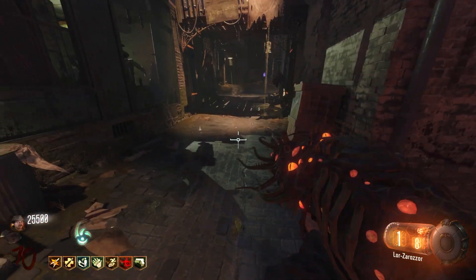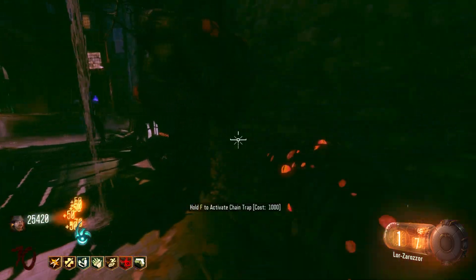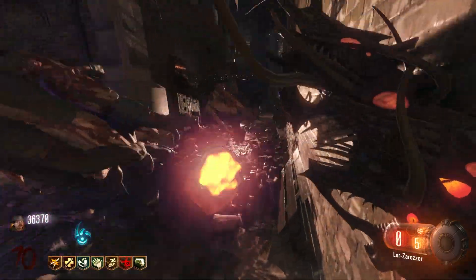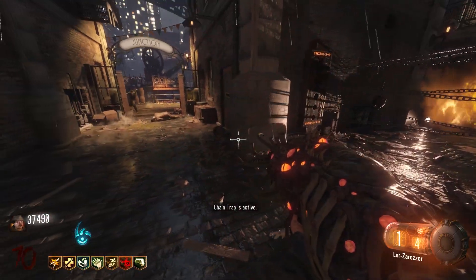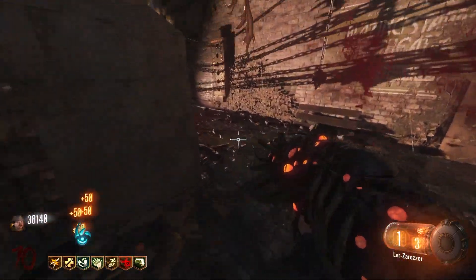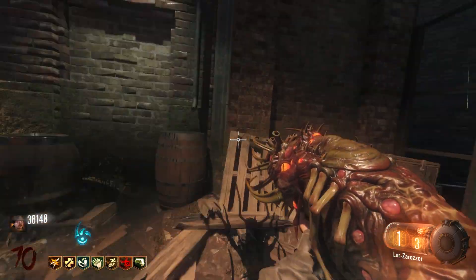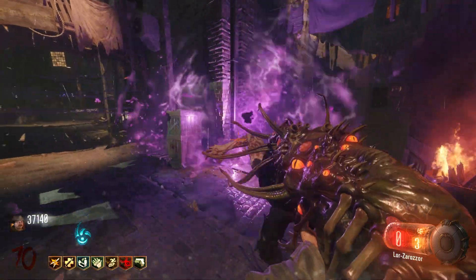Number one on this list — give me the Apothicon Servant, the Maraganda. It is by far the best wonder weapon. It is good forever — it literally just shoots a big portal and sucks them all in. You can't get better than that. It is dope, it looks cool, it is super unique. It is on the best map ever made. I am biased towards it — Shadows of Evil is my favorite map of all time, and the Apothicon Servant is probably my favorite wonder weapon of all time, hands down. The only thing I would change is give it a little bit more ammo. But it is so strong and so good. Love the Apothicon Servant.